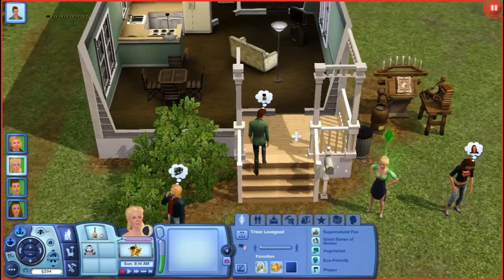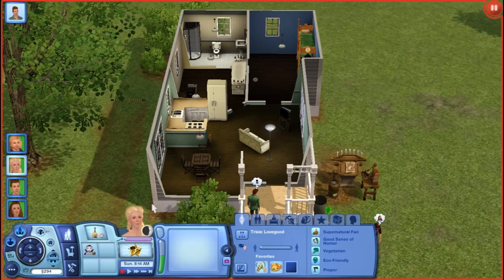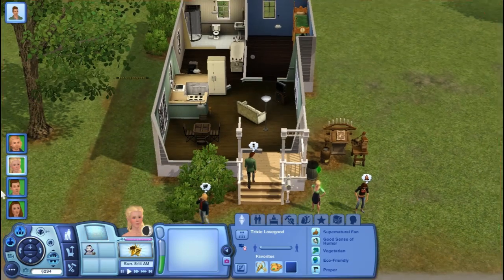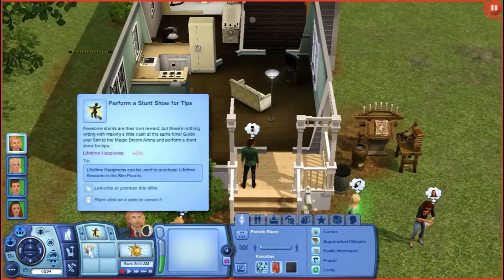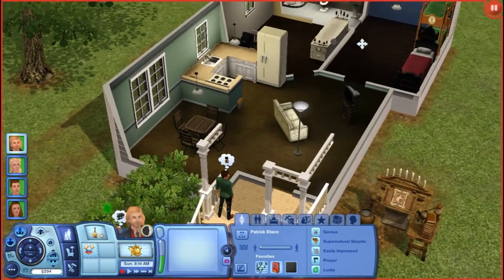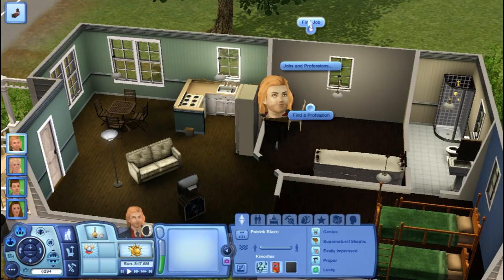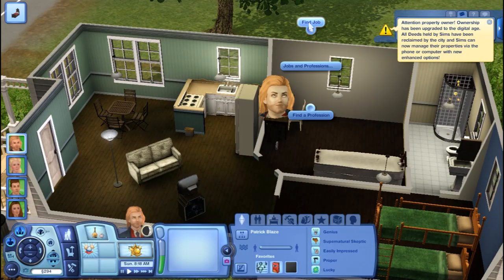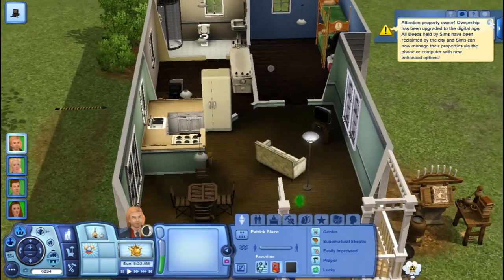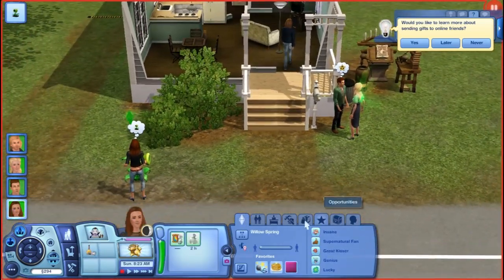We'll get other things like a shelf later on too. This house is very simple, we'll add more - I just want to play Supernatural. Let's have them get their jobs. He is going to join the fortune teller career. This is Patrick Blaze, the vampire - that's his bed. Let's have him find a job.